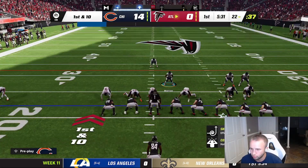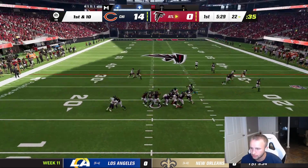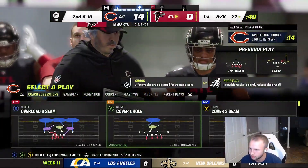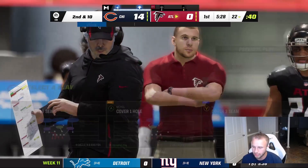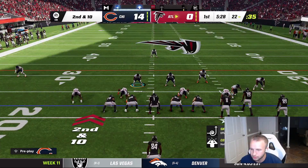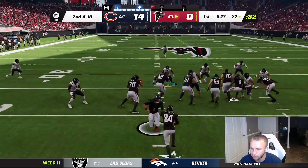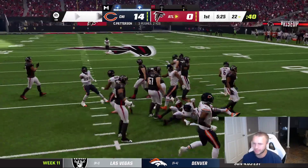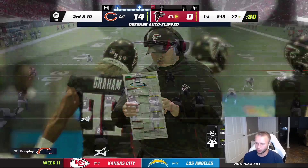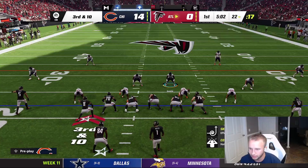Mariota spikes it — we'll take that. Roquan is manned up on Patterson, probably the best matchup we can have for a linebacker versus a running back. They run the ball — great stop by Justin Jones, gain of nothing. Cover 4 Quarters — make him throw something underneath. Third and ten, let's get off the field again.